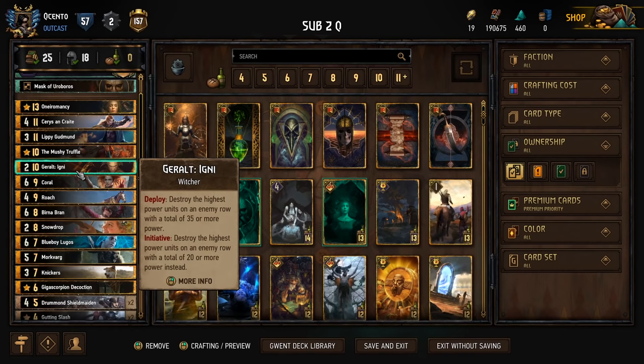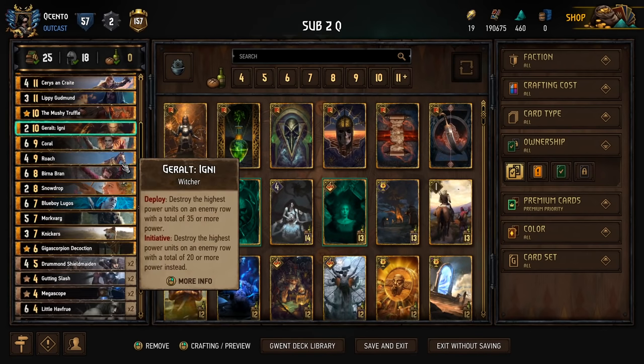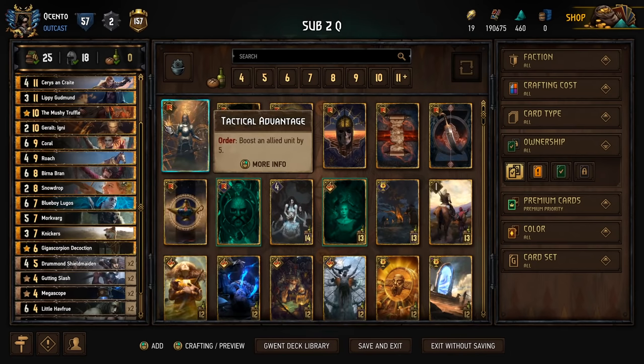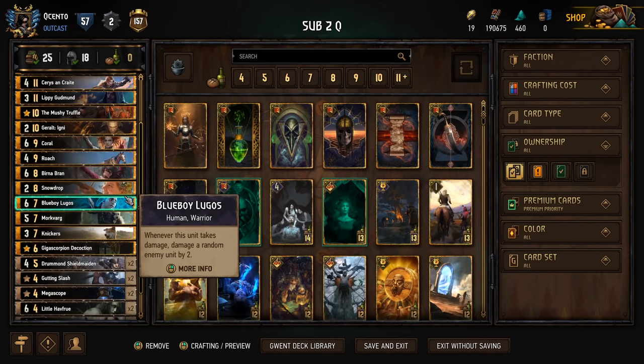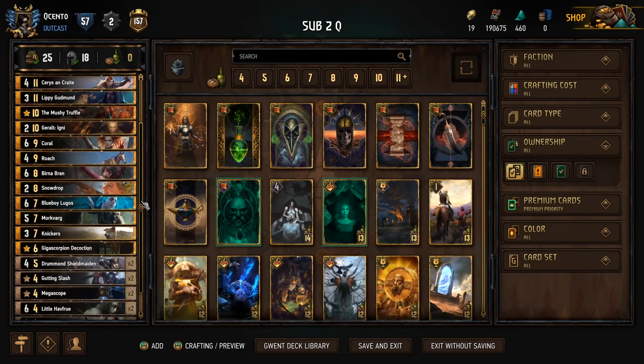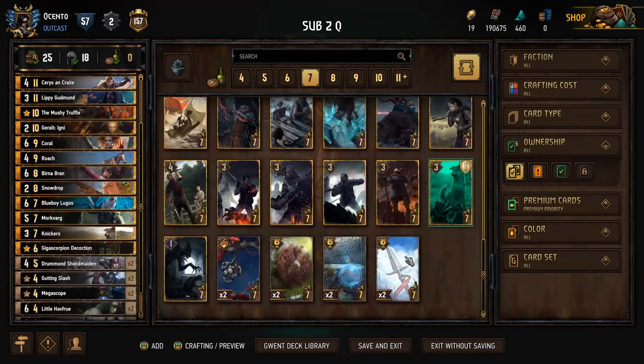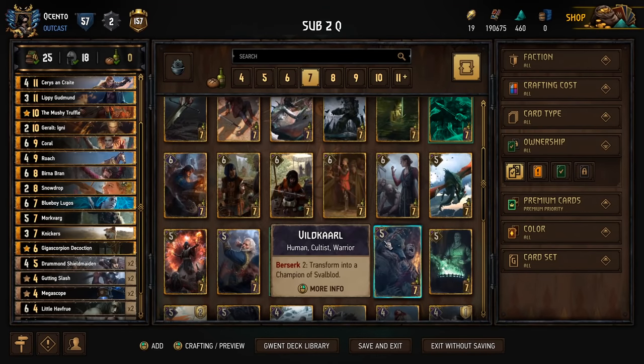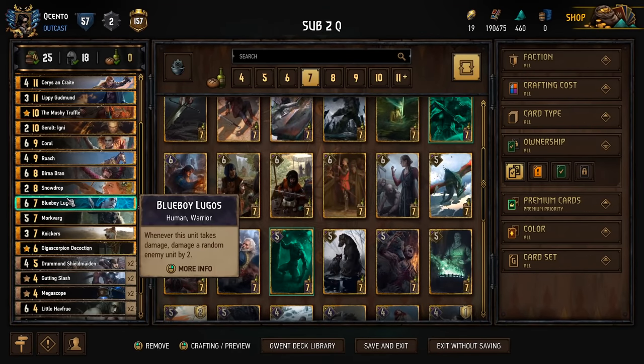The fact that we're going to be playing these two times throughout the game makes a big difference when we're trying to factor in provisions. There was also a rework to Geralt Igni with the initiative ability, so now we're going to be able to bring this out with a tutor before we play it. This makes it a little bit more viable than in previous versions, so I opted to take out the Heat Wave for that.